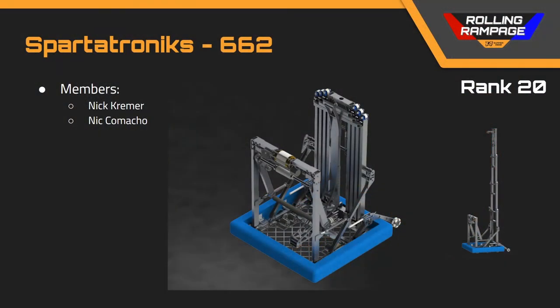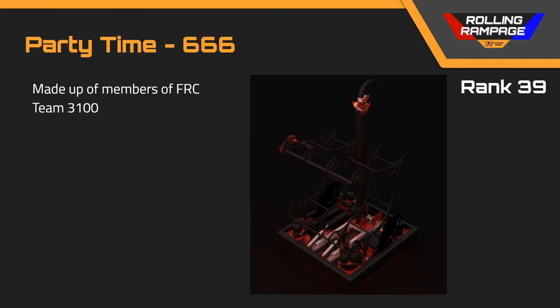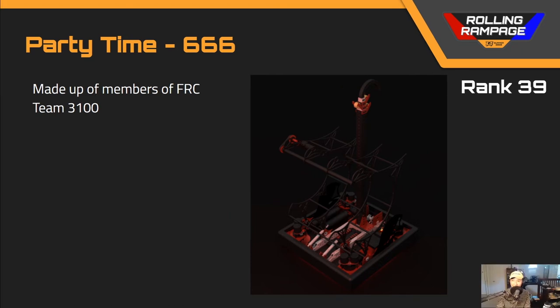Next up, with the darkest renders, in rank 39 we've got team 666. In terms of this robot, I really enjoyed the different approaches to the game — incredibly creative, and I really enjoyed the single climbing hook. The approach to the game was really well done, but I want to draw attention to the amount of unnecessary pocketing. On the second slide, on the gray bars, there's a lot of pocketing that doesn't contribute any strength whatsoever — you would save a lot on machine time by removing those pockets.